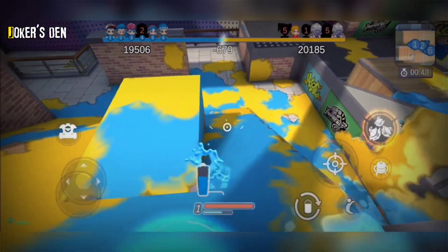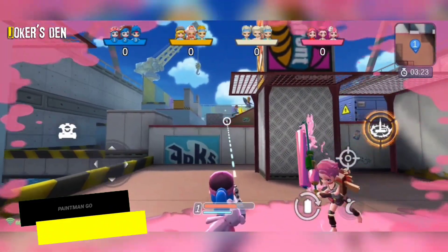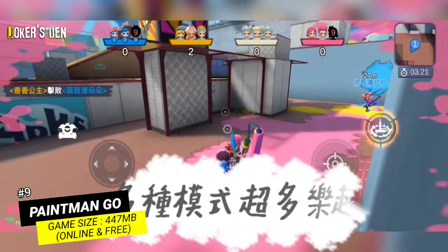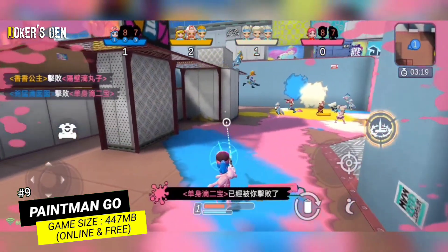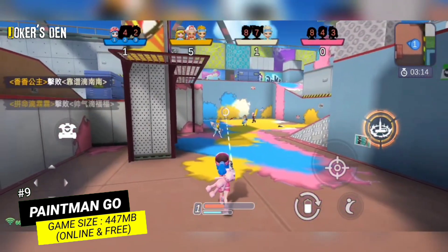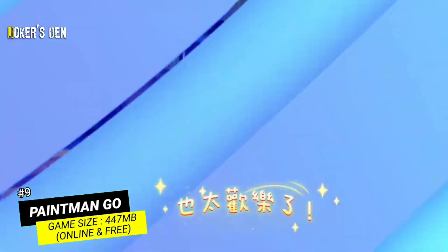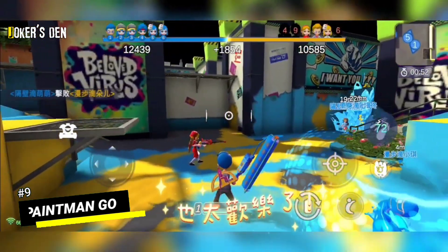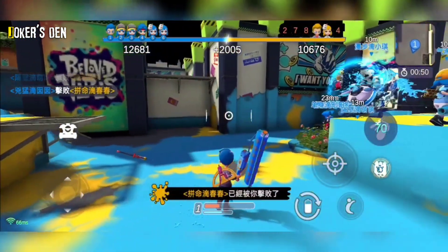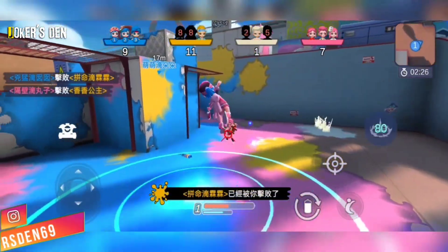Next, at number 9: Paint Man Go. It's a team-based multiplayer that challenges you to score more points than your opponent. To do that, all you have to do is paint the entire set. This game is really similar to Splatoon 2, the incredibly fun Nintendo game, and the controls are the traditional ones for 3D action games. It's a super entertaining and competitive game that doesn't try to hide its origins.